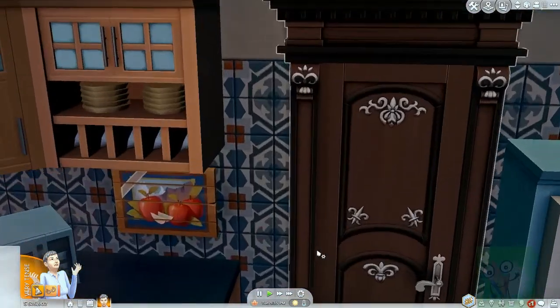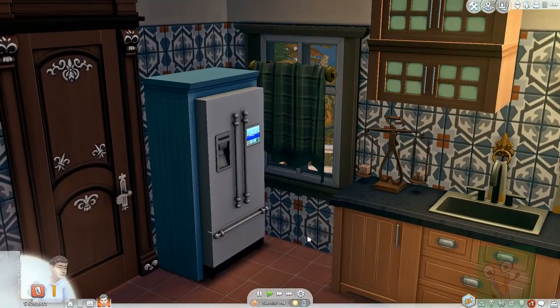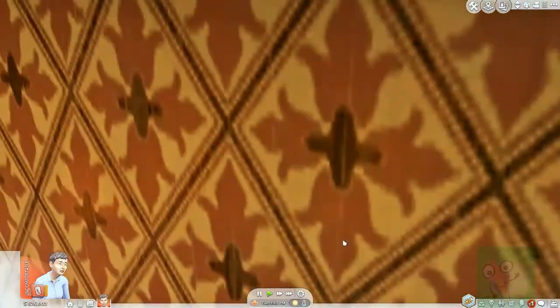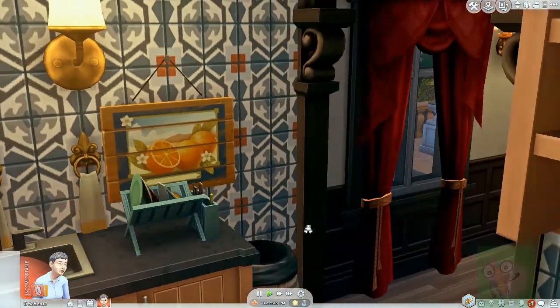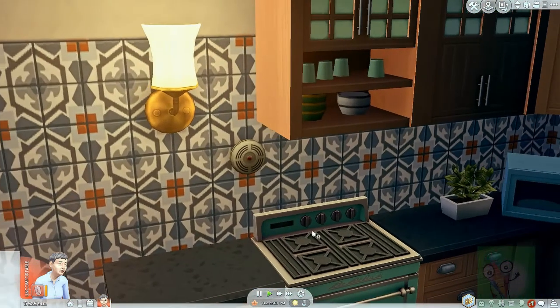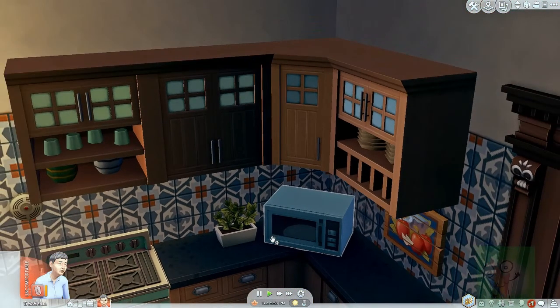I wanted this bit to look very homely, and I feel like it definitely matched. There are small things that relate back to the more traditional look — one of those is the little scales here, and the little tiles hanging up, the little wooden artwork. But mostly this is modern, so I've tried to go both ways — having a room that's modern and adding a traditional twist. I found the other way a lot easier though — that was definitely more in my comfort zone.